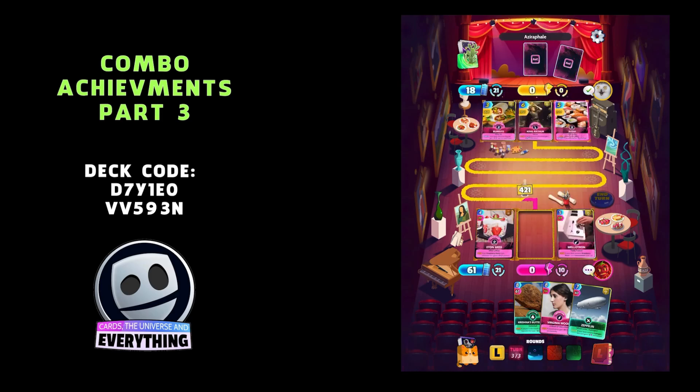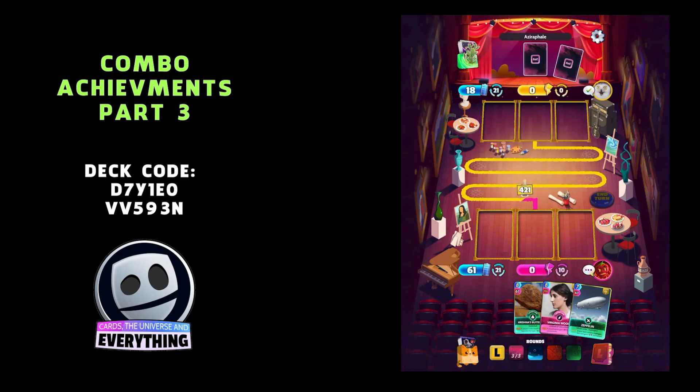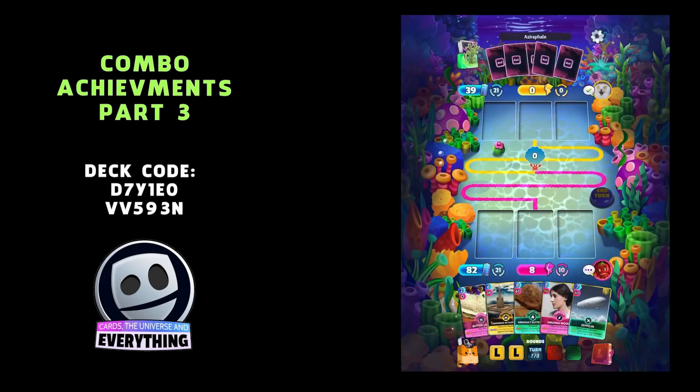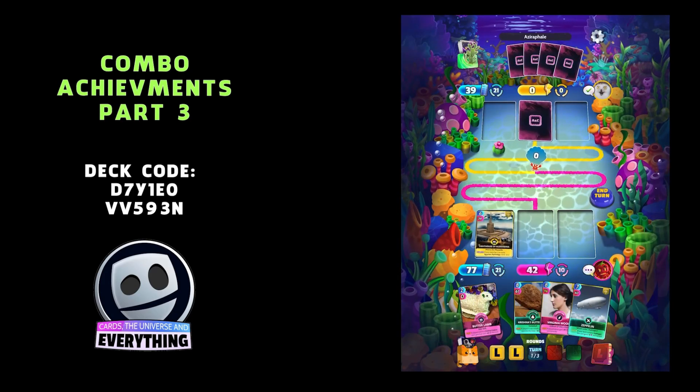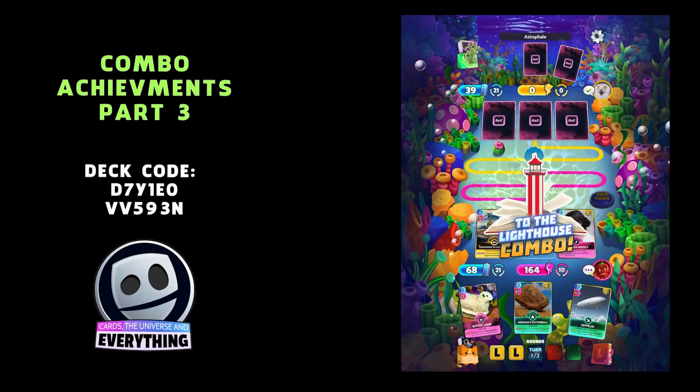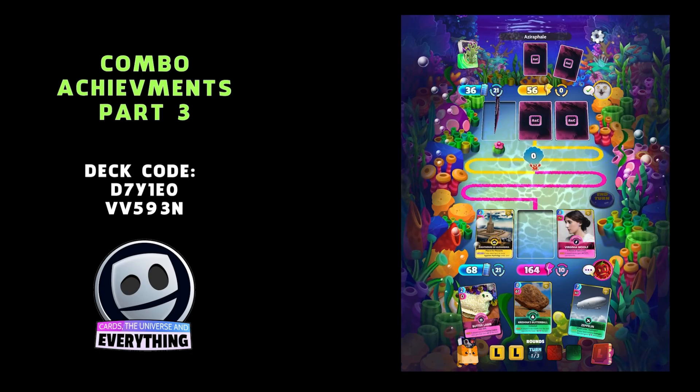Still waiting for the Lighthouse to come around, or Virginia Woolf. We actually lost that round as well. This is good though — we're getting loads of combos. Virginia and the Lighthouse — Lighthouse of Alexandria — To the Lighthouse combo! That's a great one.